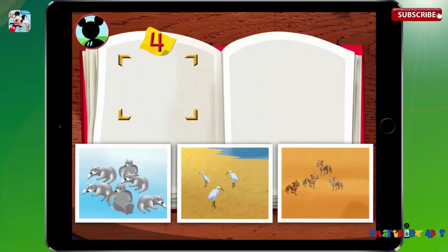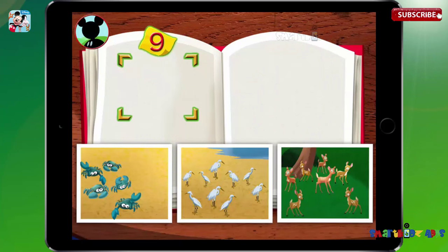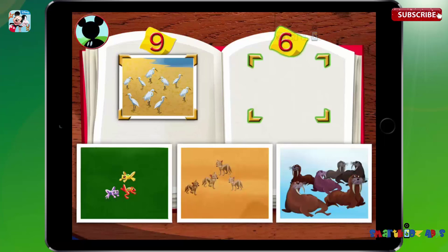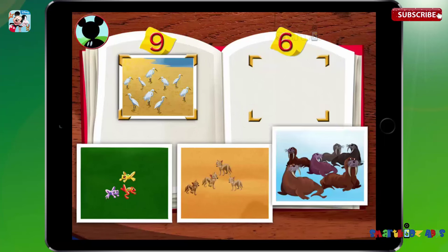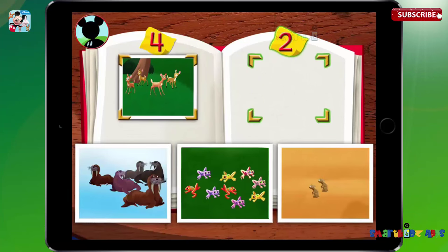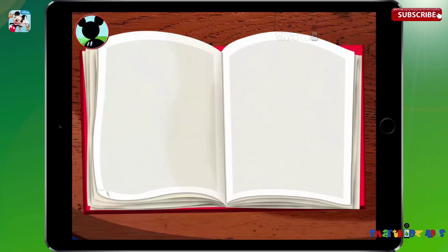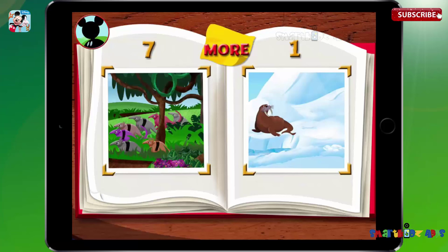Hot dog! It's time to put all the pictures I took into my wildlife photo album. Would you help Mickey match the correct number to each group of animals? Put the photo with four animals here. Now put the photo with eight animals here. Great! Now put the photo with nine animals here. Now put the photo with six animals here. Great job! Now put the photo with four animals here. Now put the photo with two animals here. Oh boy! These new pictures look great in my wildlife album. Now I want to take a closer look at the groups of animals in my pictures.